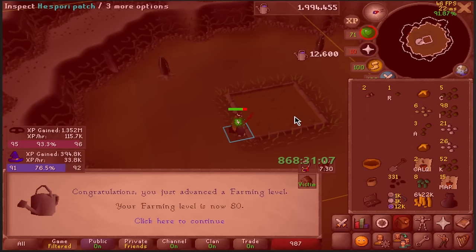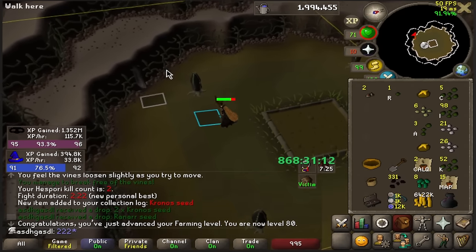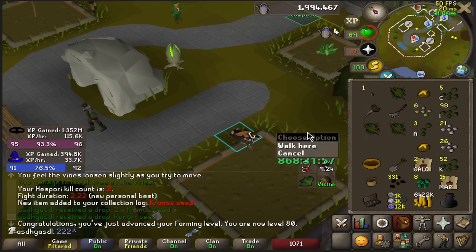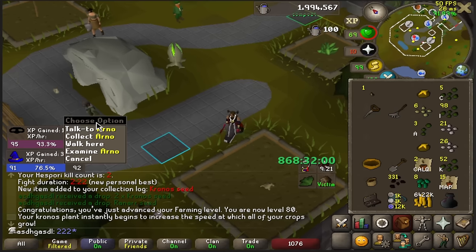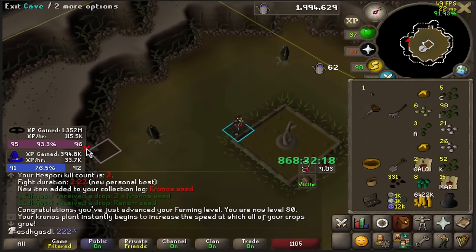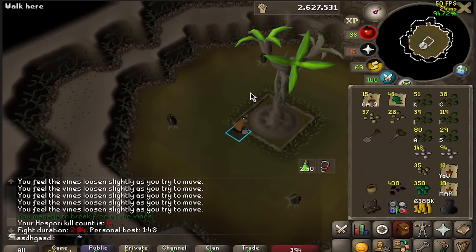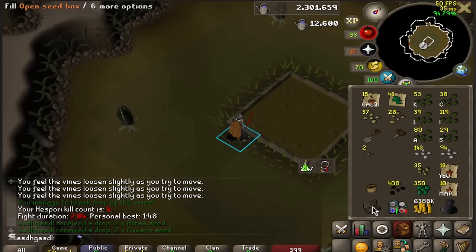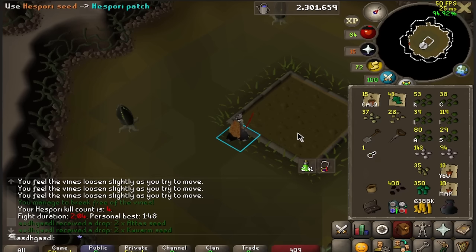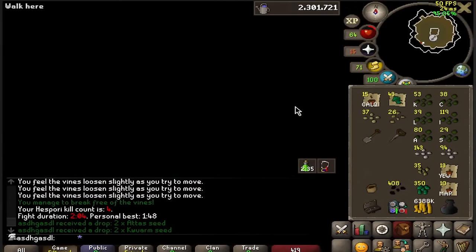Let's see what we got. 80 farming — that is also a nice milestone. We got some chronos seeds and a runner seed. The chronos is quite nice, I can plant that straight away to get my next Hespori maybe a little sooner. Another Hespori kill, KC number 4 — we get some Quarms and some Attas. I'm keeping the Attas in my seed box because I'll be using them when I farm all my snapegrass, as they have a pretty big impact on allotment patches.